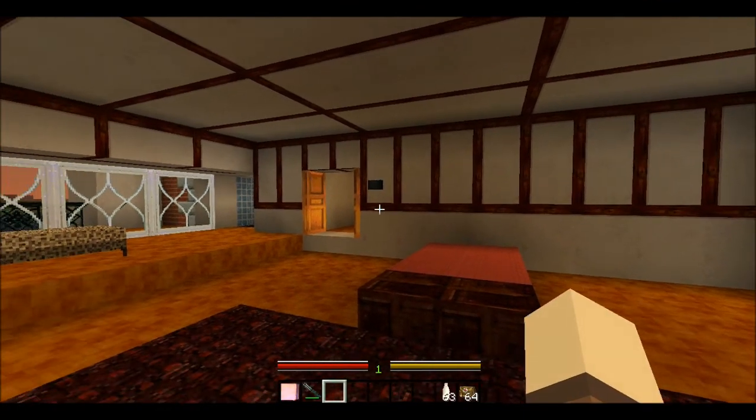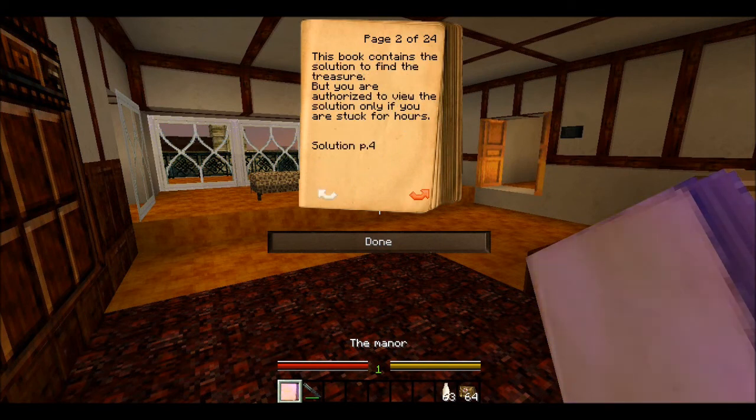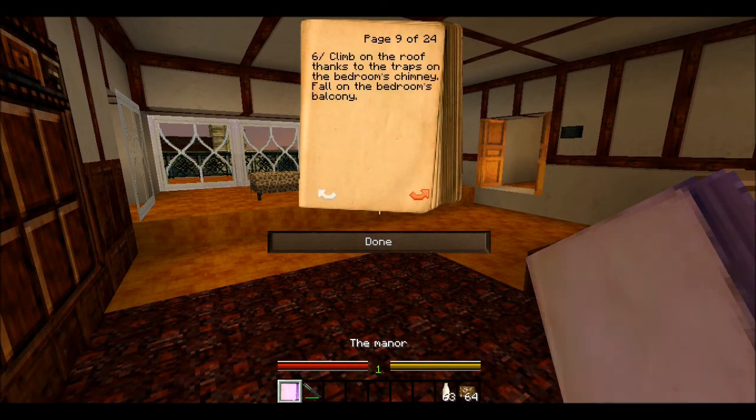Let's head into first person and get back to our trusty cheat guide. We were on page nine — actually page nine, tip number six. Climb. Excuse the English — I didn't write this. I think Bigri is French. So: climb on the roof thanks to the traps on the bedroom's chimney, then fall on the bedroom's balcony. All right, let's do that.